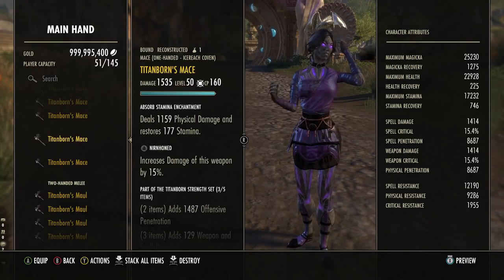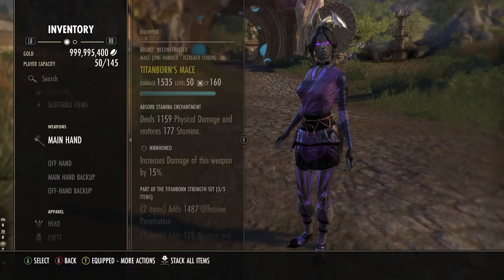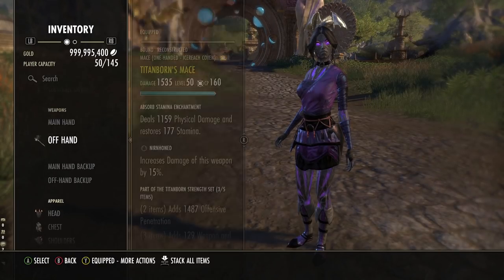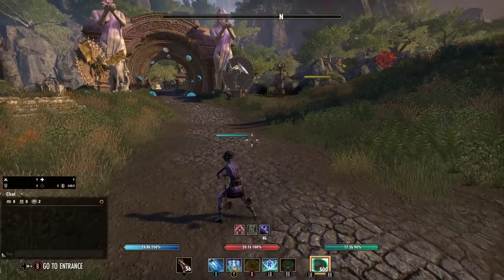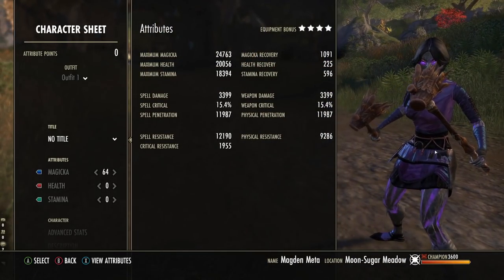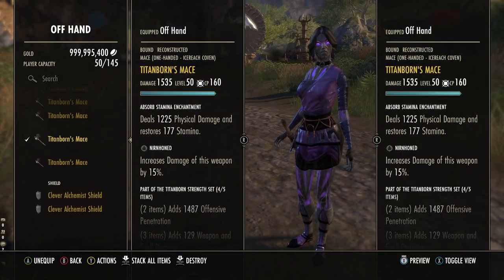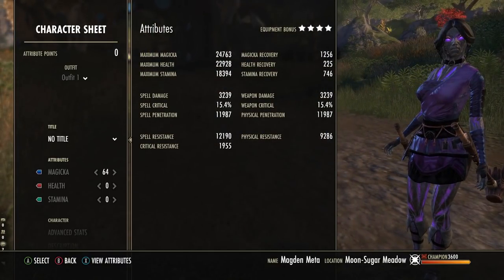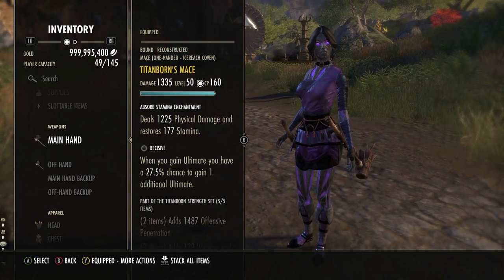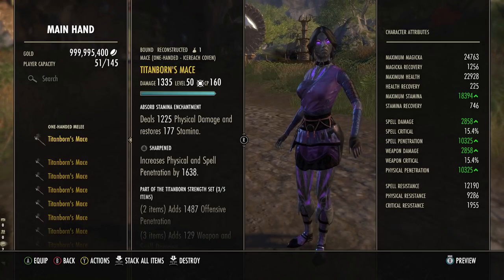Make sure your main hand is Nirn Honed to increase your weapon and spell damage. If you were to Nirn Hone your offhand you get less value. For example, Nirn Honed main hand and decisive offhand gives 3399 weapon damage on the dual wield bar, but swapping to Nirn Honed offhand and decisive main hand gives only 3239 - so we have less damage just by swapping the traits. Make sure if you ever use Nirn Honed it's on your main hand.